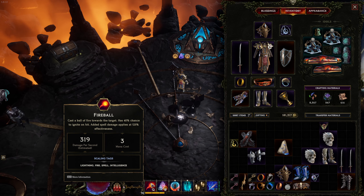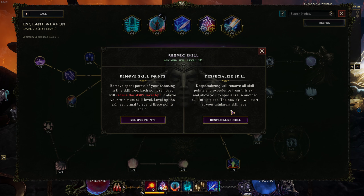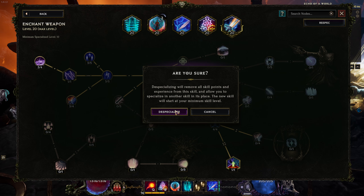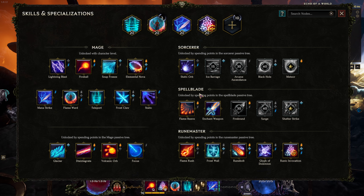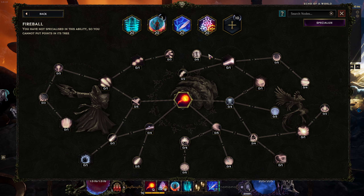Let's take a look at the options. There's a respec button — click it and you see two options: move points within the skill to something else, or individually remove points and put them somewhere else. Keep in mind that whether you remove points individually or remove everything, you need to re-earn some of those points through experience. For example, if I delete everything, I get some points back — I got 10 back — but not all of them. I think I had around 24, so a lot of them I didn't get back immediately.